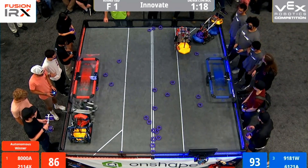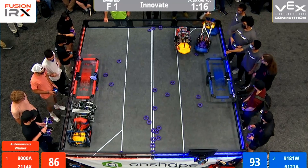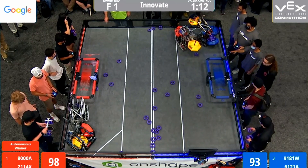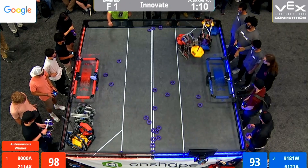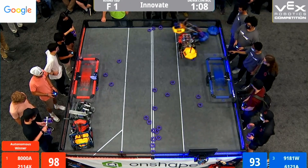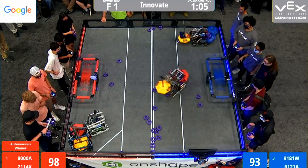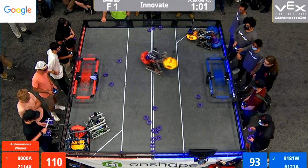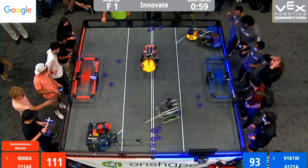One minute 20 seconds left in this match. Our Blue Alliance is 91-81W guarding that blue mobile goal from the clutches of 800A from the Red Alliance. One minute left in this match. 61-21A trying to steal that high mobile goal.